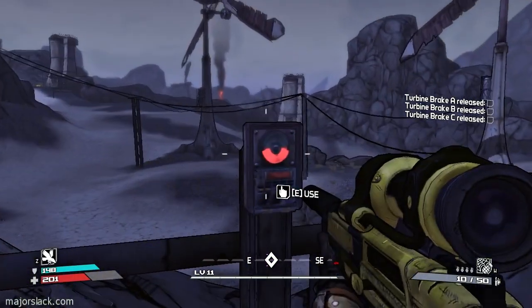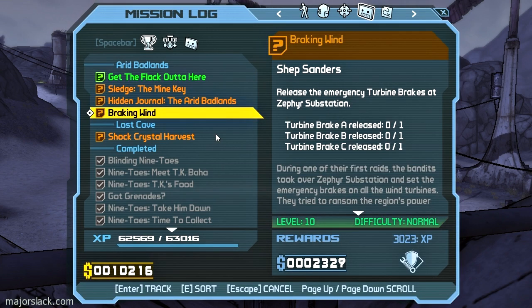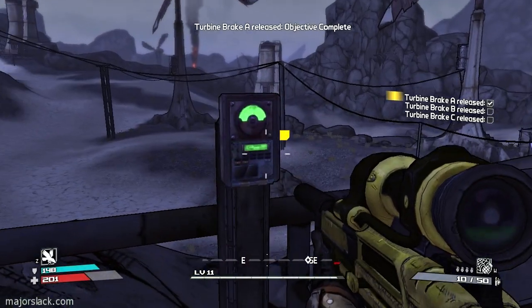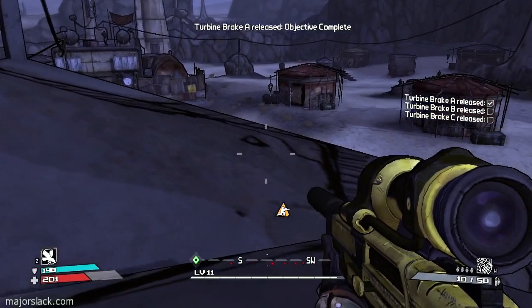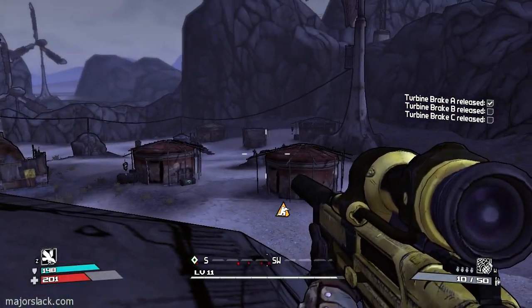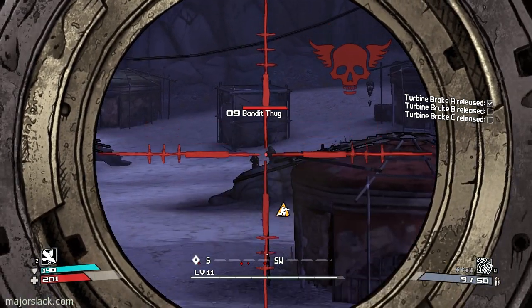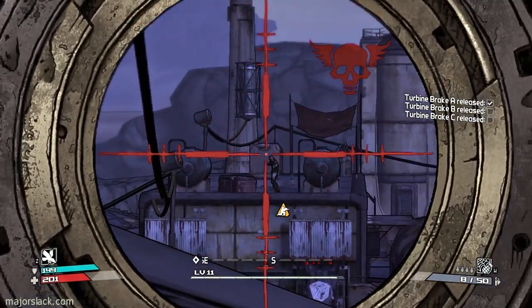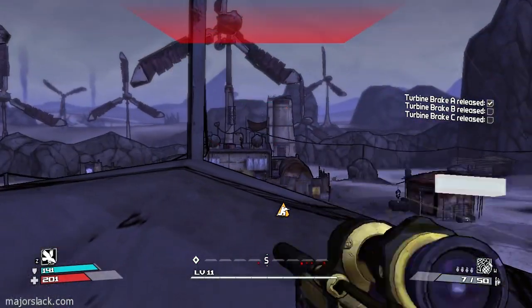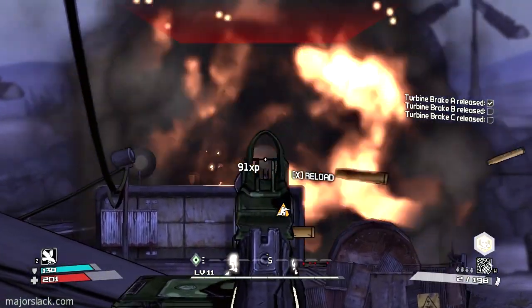We can actually complete one of the objectives here — this is for Breaking Wind. Release the emergency turbine brake at the Zephyr Substation. You can do one of them right from up here. Don't go away though — stay up here. Great high ground to take on this whole area. Let's give this guy a little bit of grief. Yeah — who's your daddy?